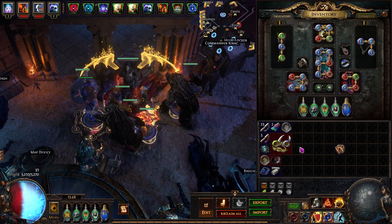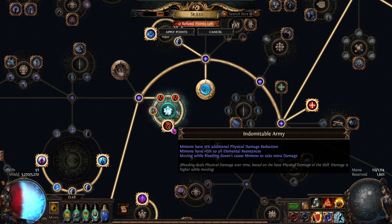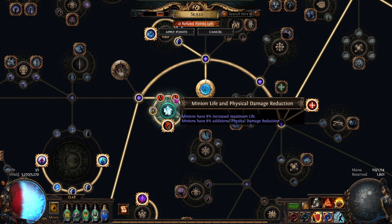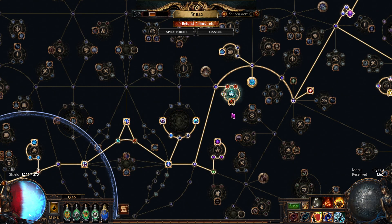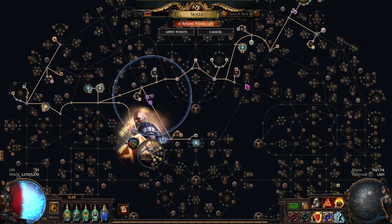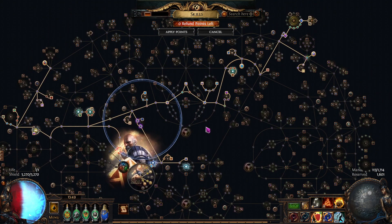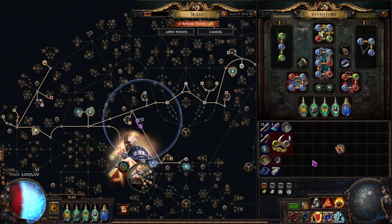That means armor doesn't do anything for us — we need either general damage mitigation or physical damage mitigation. There are a couple of places you can get this. First is on the skill tree: there's the Indomitable Army cluster, which gives us 8% here and 15% here, so that's a pretty good start. You need this cluster if you want to run this gem. Then the other place is the Meat Shield support — the quality gives 5% additional physical damage reduction. There are some other sources like endurance charges, but I don't like endurance charges for this because they're unreliable and can fall off.